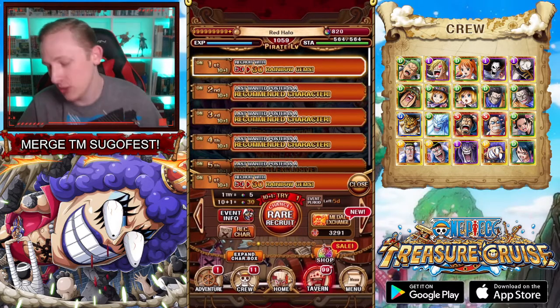We do actually have a new Legend appearing, because this is the first Treasure Map that we are receiving where both Global and Japan are going to be having the same Treasure Map. This Legend — Bon Clay — which was voted for a while back to be a Legend in the game, is finally here as a Legend, and he's actually really good.